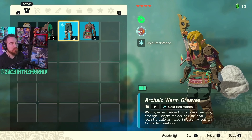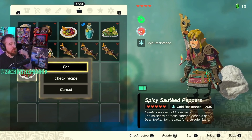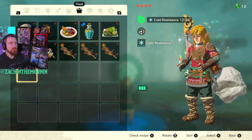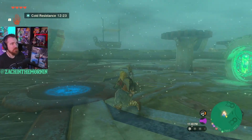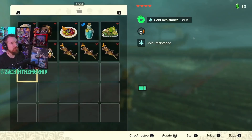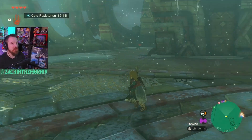I have my cold resistance Greaves on. I wasn't too sure about this temple dungeon, whatever you want to call it. I just thought since I was at this place, I wouldn't have cold resistance. But now we're fine. I think there's probably going to be a pot up here, if not I have two of them, so we'll be fine. We can also dip out since this is a fast travel point.